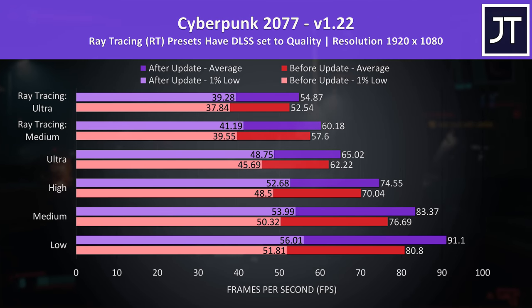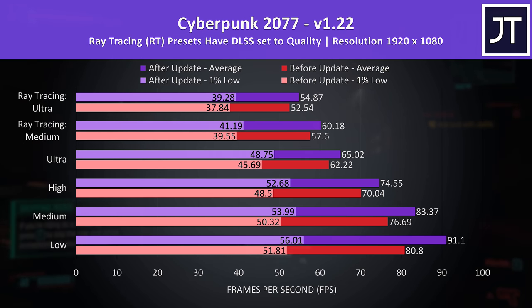The results surprised me and weren't quite what I was expecting. In Cyberpunk 2077, tested in the exact same manner with red bars before and purple bars after the update, the updated laptop performed better regardless of setting preset or whether ray tracing was enabled. The new vBIOS was reaching almost 13% higher average FPS at low settings, while ultra settings was 4.5% ahead.